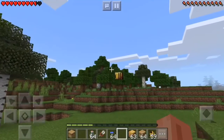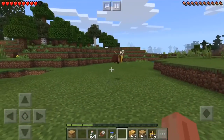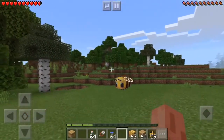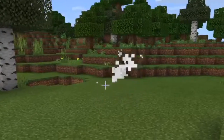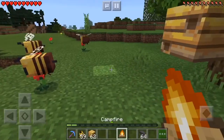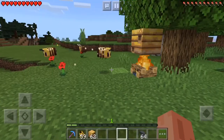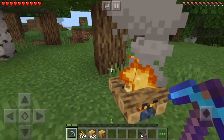Now if you want to harvest them without being attacked, or with the bees actually inside the hive so you don't have to lead them to your base and can immediately start building a bee farm, then you simply just have to place a campfire underneath the bee hive. This will cause all the bees to go inside the nest or hive and be harvestable without attacking you or jumping out immediately.